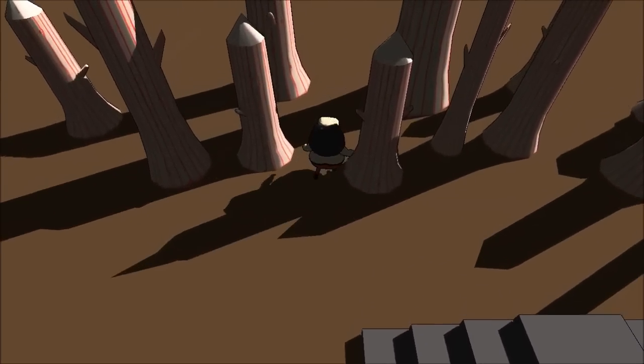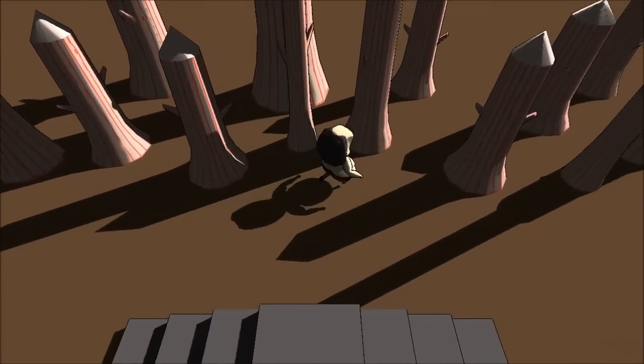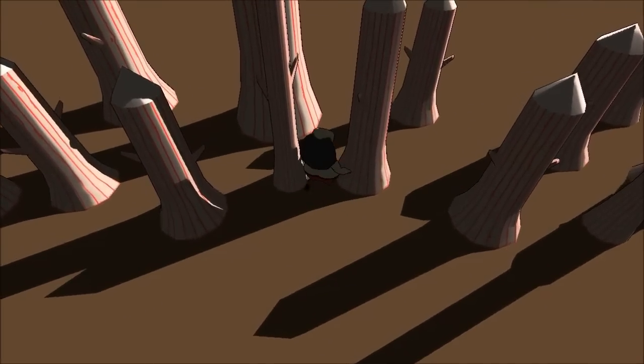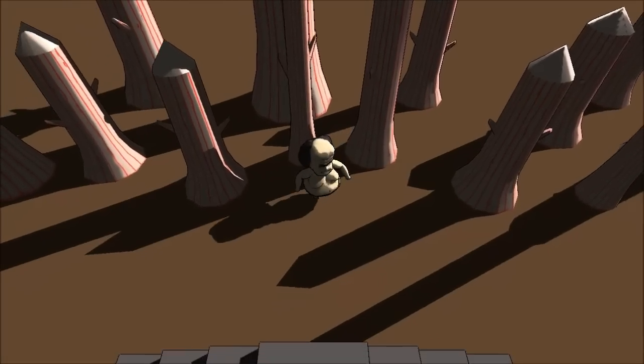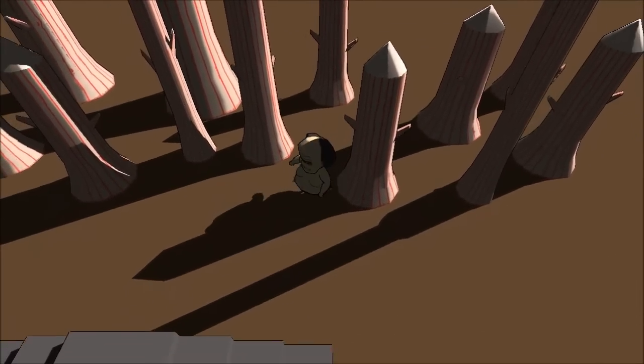We can pass through these trees with no difficulty, and there's some collision set up on them. As you can see, it's quite narrow here, so he's not going to pass through. He can't walk through trees or anything like that — all the collision has been set up.